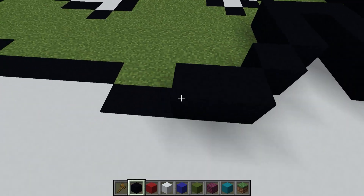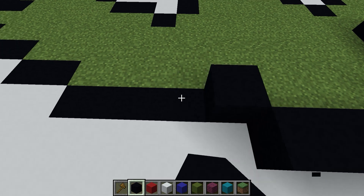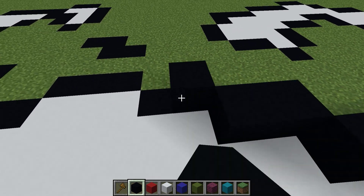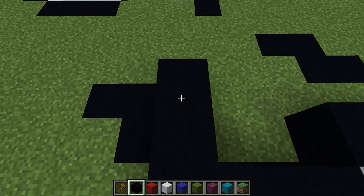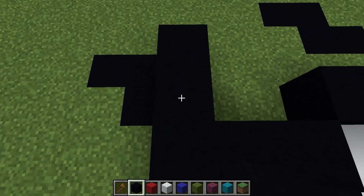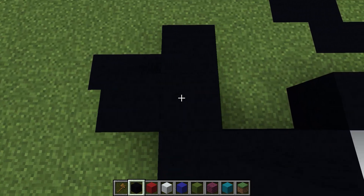On this block right here, it's kind of hard to see, but right here: go down 2, down right 1, and up right a 2. Back to here, go down right a 2, 2 ones, a 3, a 5.